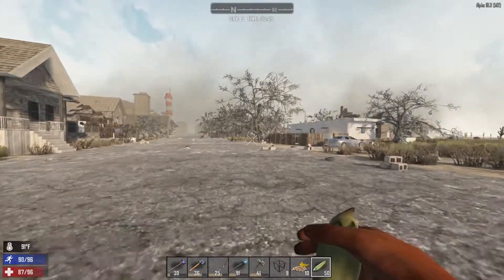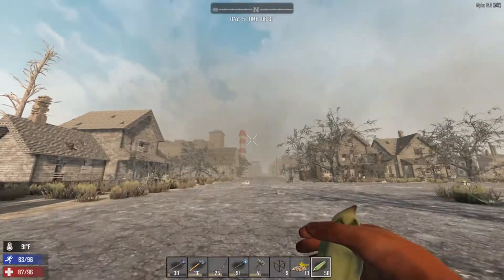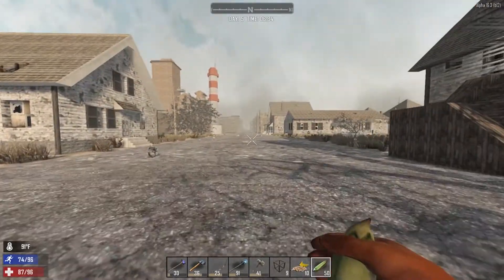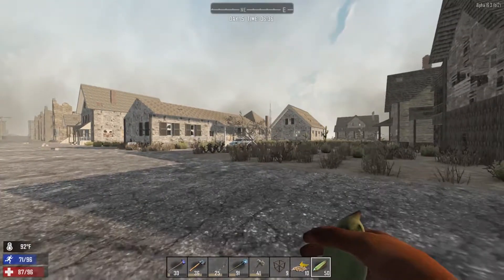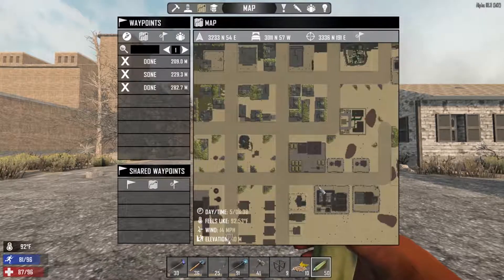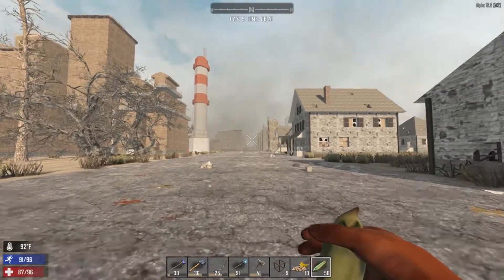Along with redoing these vehicle physics and mechanics, they're introducing a new vehicle: the bicycle. I'm hoping this leads to other future vehicles — I would really like to see a boat. I know a lot of you guys would really like to see a boat, and maybe bigger vehicles like a car. But they are introducing the bicycle.